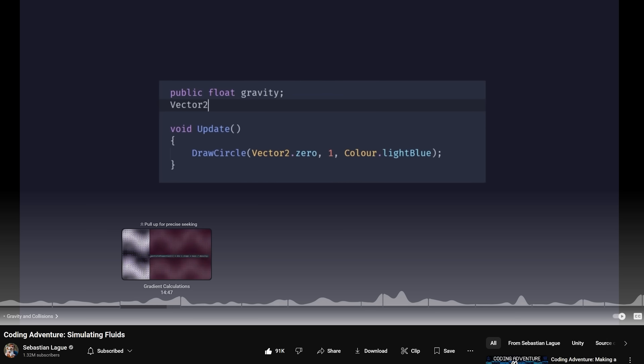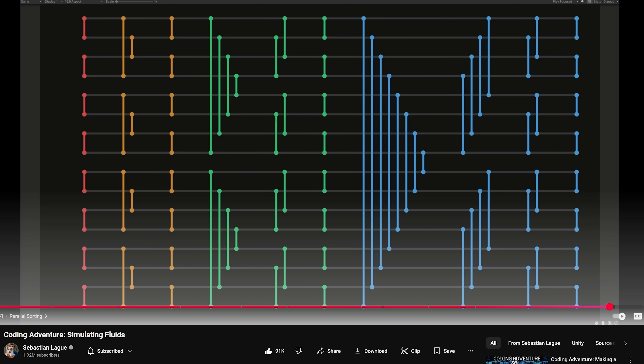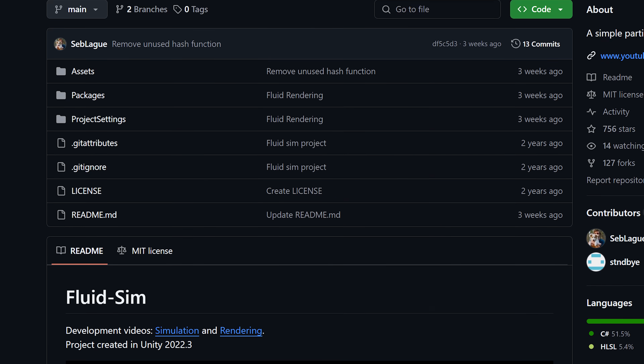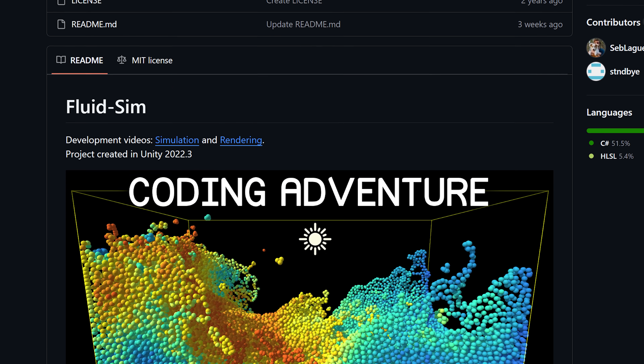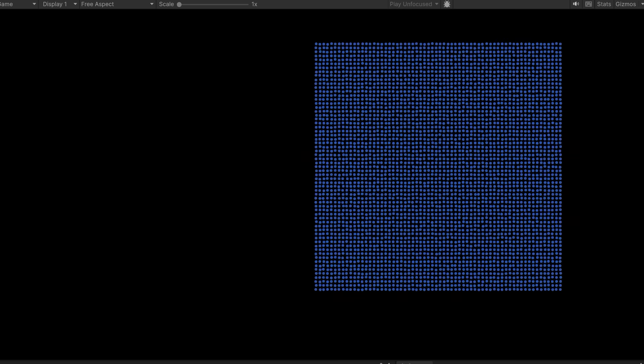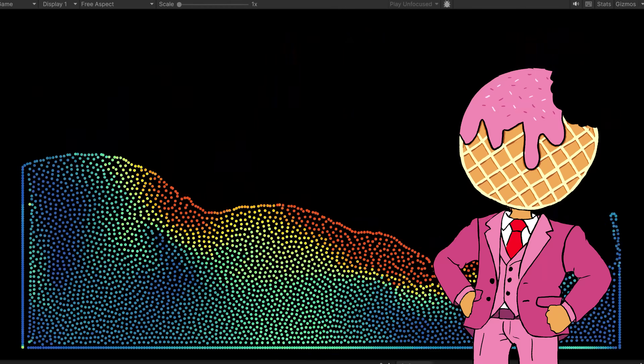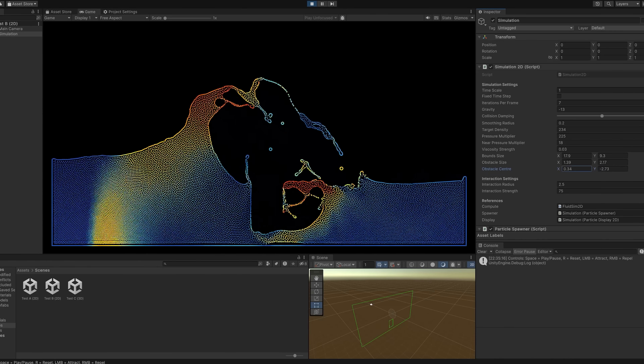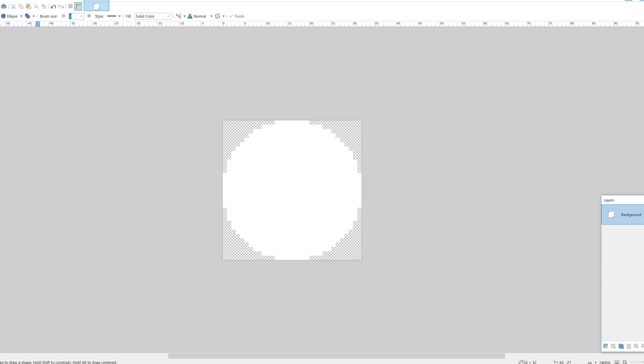Then I opened up a new project and found a Sebastian coding video — looks like a complicated thing I can't do. But he has everything available on GitHub for free, so yep, I'm sold. In the blink of an eye we have a fully working fluid simulation. I messed around with the shading a little bit and got something I was happy with.